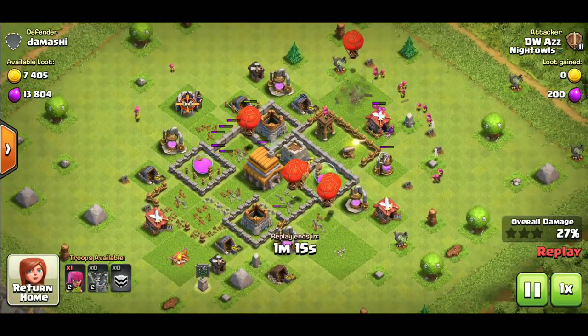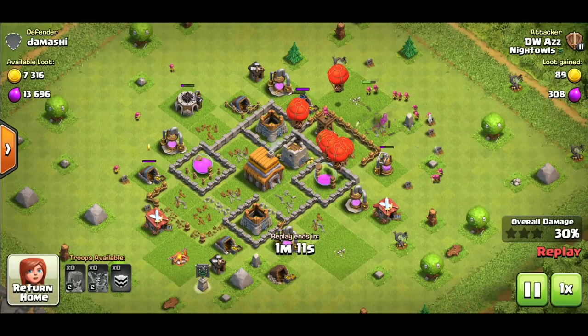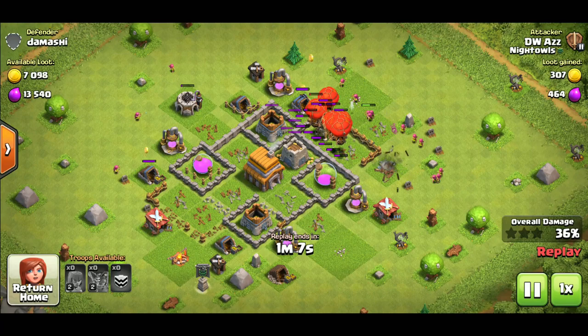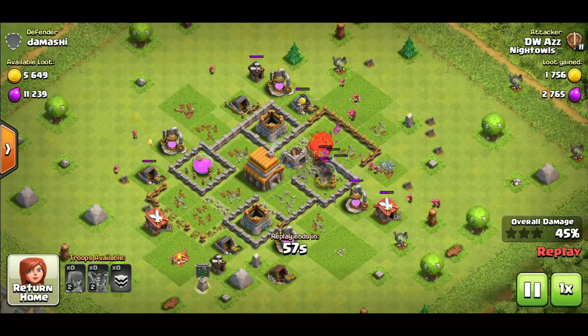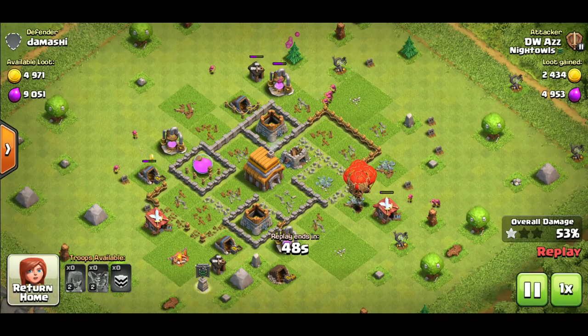This is actually a town hall 5 I'm attacking — you can see the wizard towers. You don't have to worry about that at town hall 4 since there's no wizard tower. But this shows how powerful the strategy is. Once all the archer towers and wizard towers are down, you drop the remaining archers to clean up the rest of the base.